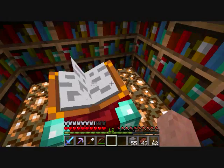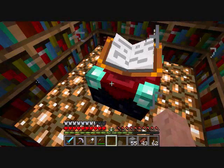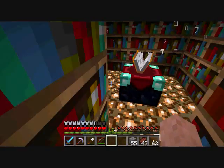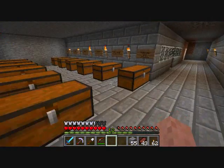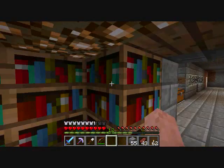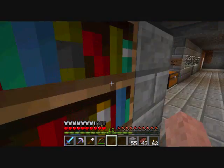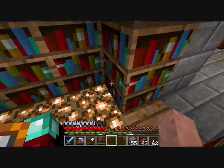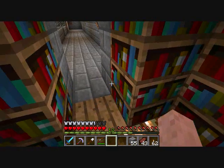I almost wish I could make it bigger, just like add an extra block on either side, but it won't reach the enchanting table if I do that. I suppose I could make it so that I had pistons that just retracted all the bookcases back, but that would be way too much. And then these ones wouldn't move, so it would just be space on that side.